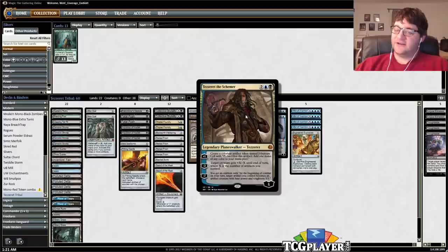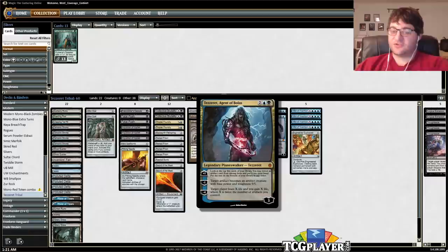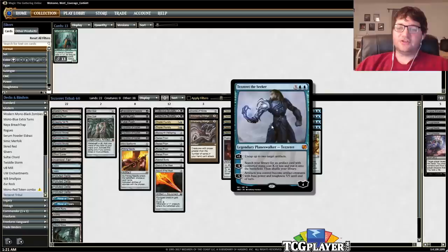Here's the deck. We have seven Tezzerets: two Tezzeret the Schemer — a nice Aether Revolt card — three Tezzeret, Agent of Bolas, which is great because it's card advantage, it can pull artifacts off the top of your deck or make your artifacts into creatures when you need it. And Tezzeret the Seeker, which is really, really good because you can play it for five mana and immediately minus it to get whatever you need out of your deck.